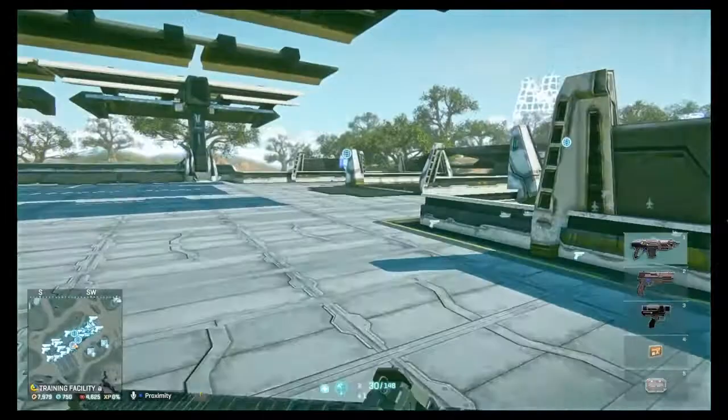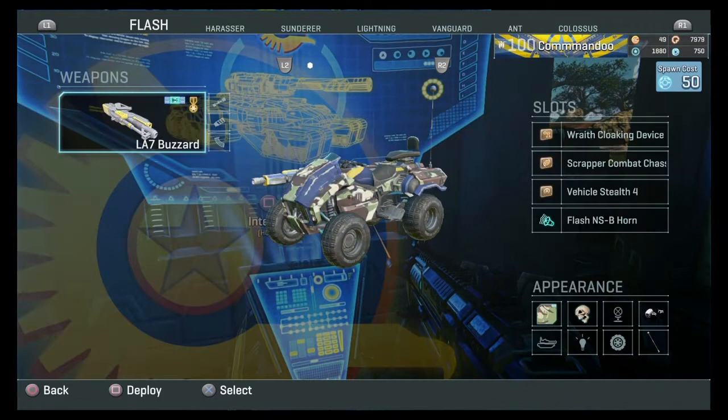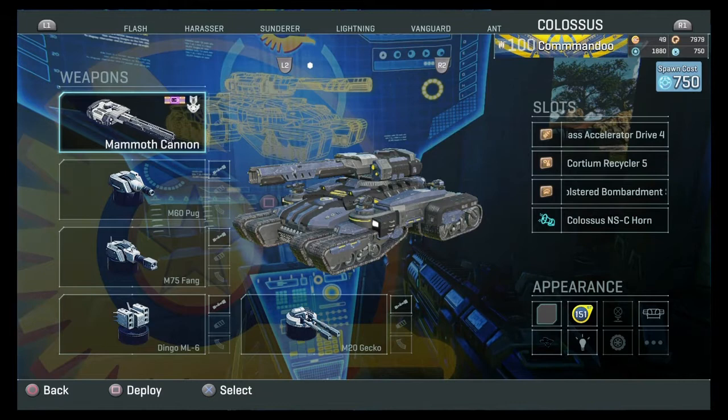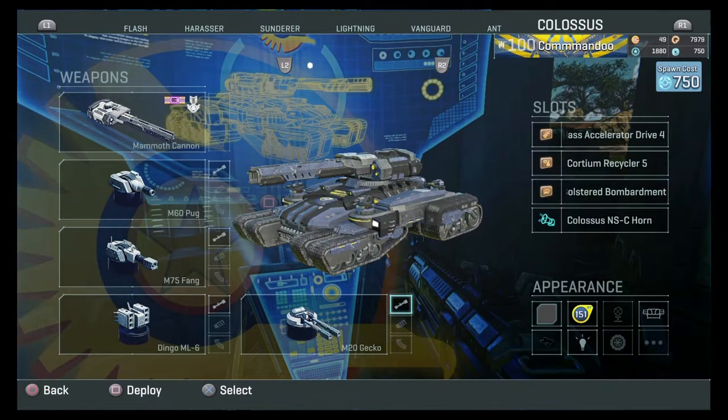You'll see there is a Colossus tank terminal in VR. There are two things a Colossus tank can do: it can kill other tanks really easily depending on your loadout, and it can shoot at the Bastion — that being the primary role. It's also very useful against armor columns. Let me talk about slots and armaments.